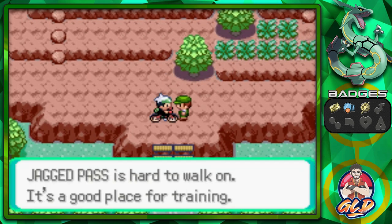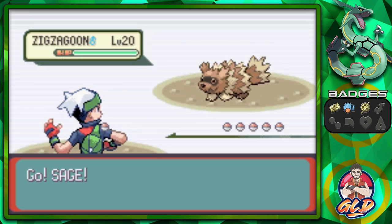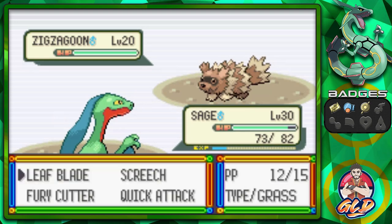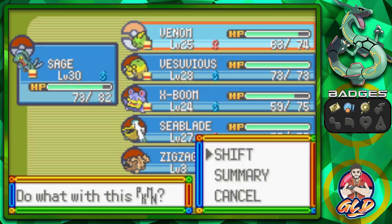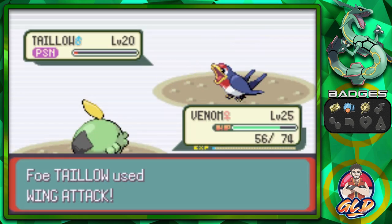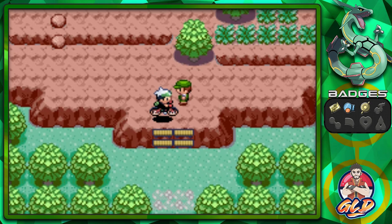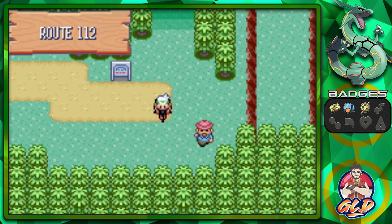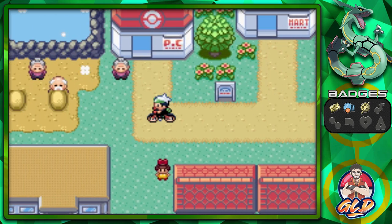I remember in my Pokemon Sapphire playthrough I trained right here in Jagged Pass just to get strong for the next gym. As a kid the grind of training your Pokemon always took time — and time was tricky because you had chores, homework. I couldn't use my Game Boy on school nights and once I got into high school I barely used it at all. Here we are on Route 112 heading into Lavaridge Town — there's not a lot to do here.